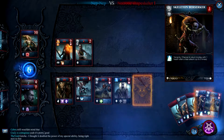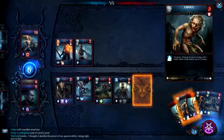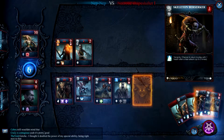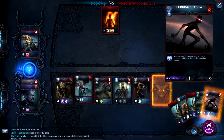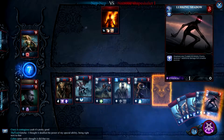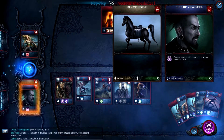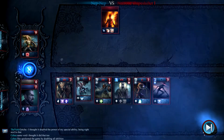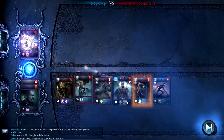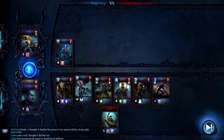A berserker — chance to return to play with one health after a fatal attack, up to three times. Shadow curse: curse one enemy to receive one additional damage from shadow sources. Is he playing any shadow damage? I don't know. Increase the range of one of your creatures by three — I don't know how useful that is. We are just wrecking face right there. She is pretty much dead next turn, I think.